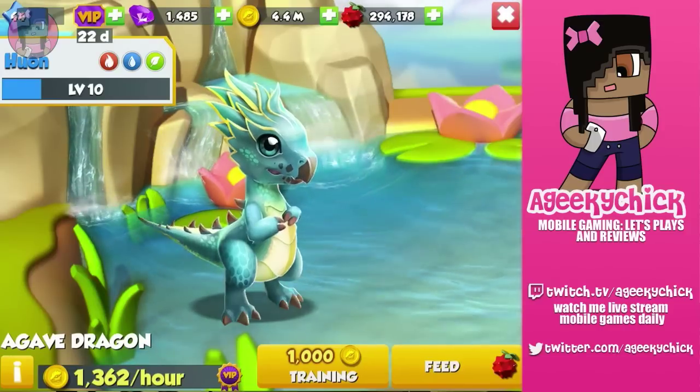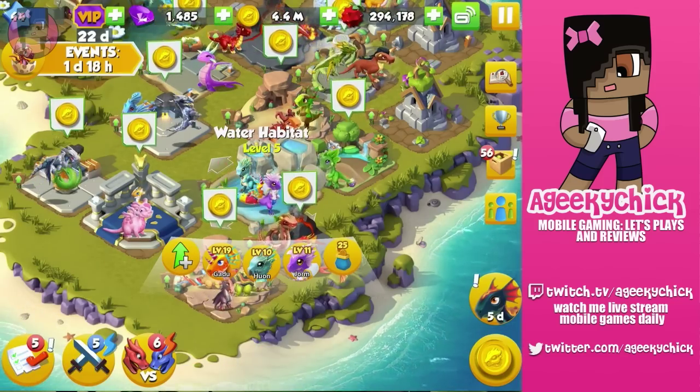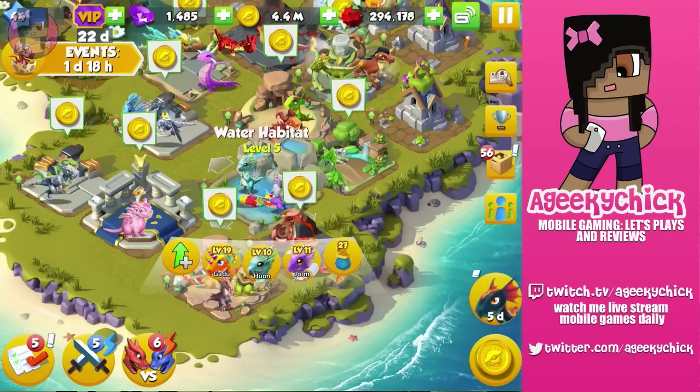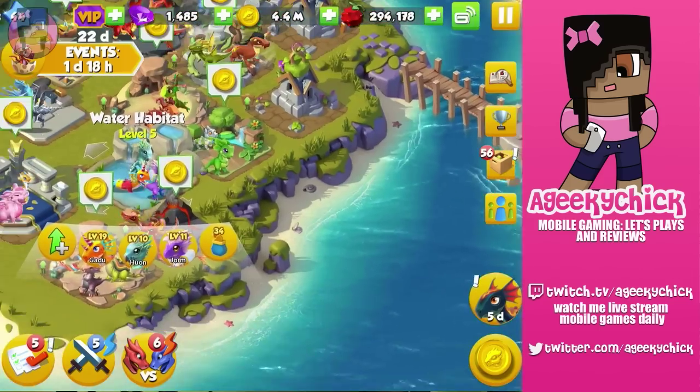He is a combination of Fire, Water, and Plant. And the way I was able to get Agave was by breeding Fire and Melon. Now you guys know the regular Fire, and where is Melon?